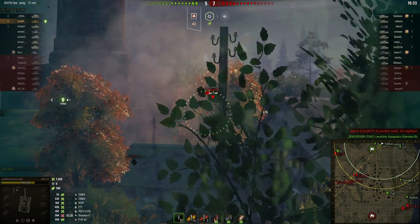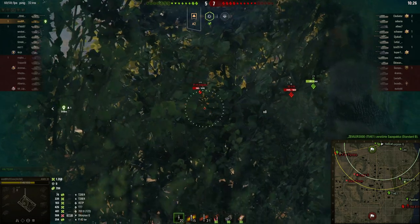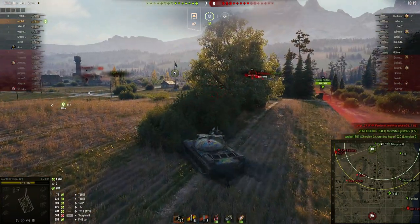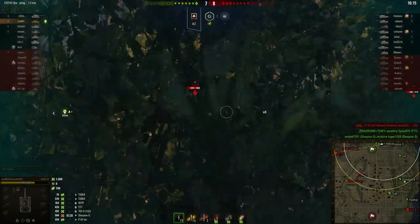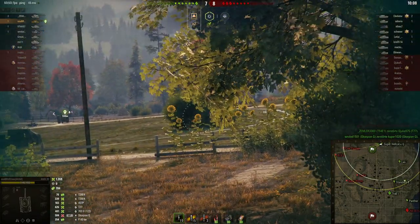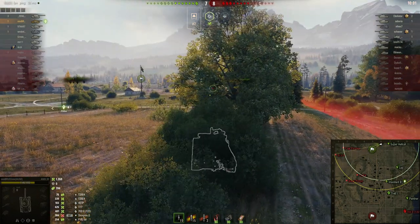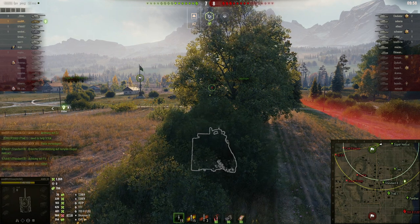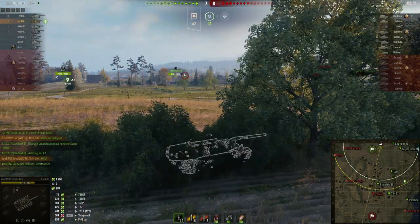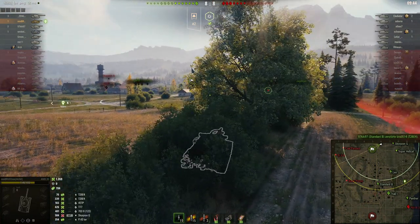We've kind of stabilized the right flank, but we are two tanks behind. The Scorpion goes down at 7 or 8. Let's see if we can get some shots — tanks are hiding behind a little ridge line. I'm the only one here, but I want to stay because it's a super strong position: I can outspot advancing tanks, fall back to take a shot without getting lit, and hopefully the left flank will hold.